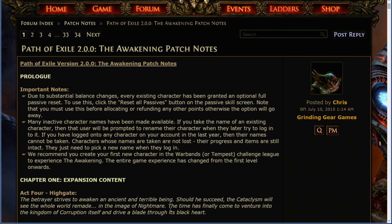Many inactive characters' names have been made available. If you take the name of an existing character, then that user will be prompted to rename their character when they later try to log into it. If you have logged onto any character in your account in the last year, then their names cannot be taken. Characters whose names are not taken are not lost. Their progress and items are still intact; they just need to pick up a new name when they log in.